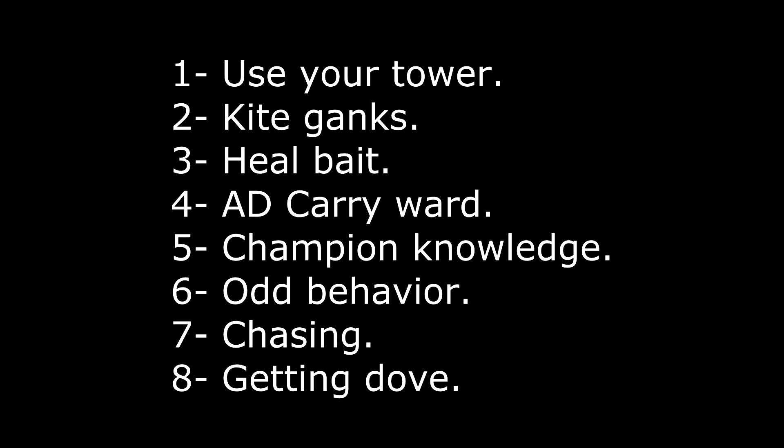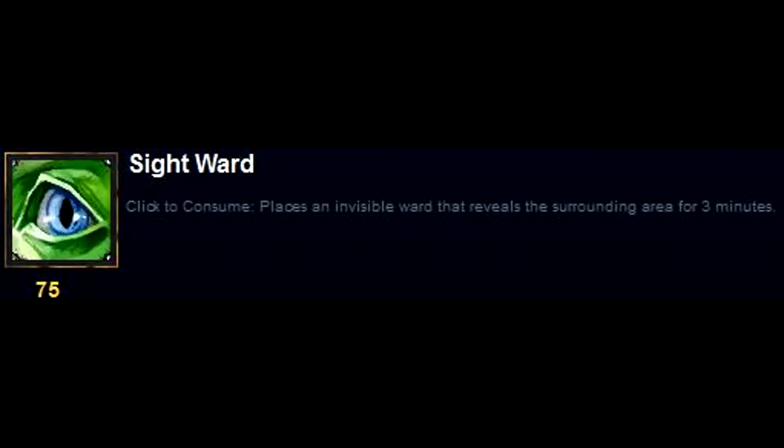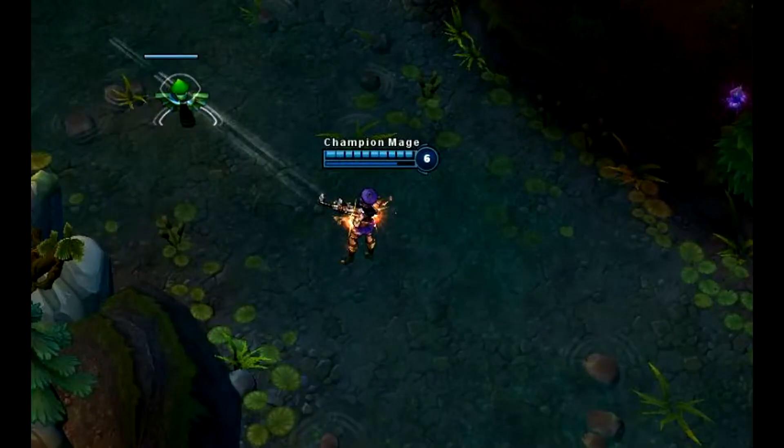Number four: AD carry ward. I'm not going to say it's your job to ward and pick up wards — though on the other hand, I have seen Zig running the Wriggle's Lantern, which is one possibility for getting a ward and getting brush control, or when your support doesn't have a ward, leaves for a minute, or dies and you need coverage. But if you're not happy with where wards are going down, instead of just playing blind and being mad at your support — yes, most people do that — but how is that going to help your win ratio? It's the support's job, I'll agree with that all day.